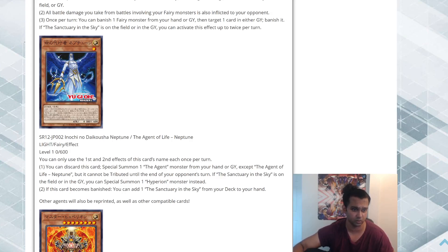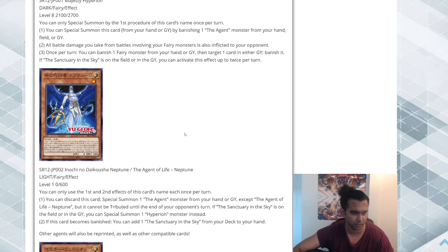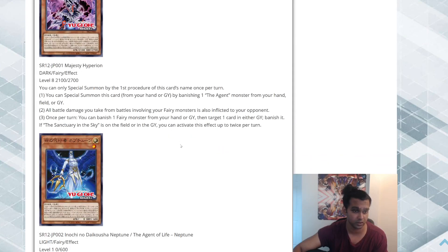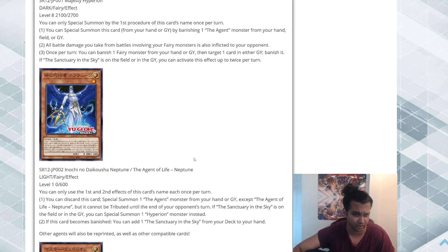So it can turbo out the main deck monster if you have the field spell, or you can just discard to summon the other Agent monsters — they just can't be used as a Tribute until the opponent's next turn. I don't think that actually matters since everything in the deck is just banished or Special Summoned for free. Then the second effect: if this card becomes banished, you can add one Sanctuary in the Sky from your deck to your hand. That's actually insane — great synergy with Majesty Hyperion and the Synchro monster, since those cards banish from the graveyard or hand, and then you can search Sanctuary in the Sky. I really like that.